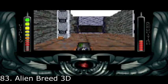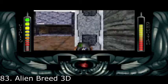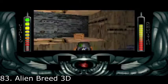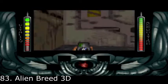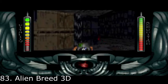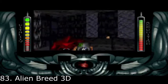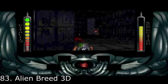Alien Breed 3D gets 83rd place. The Amiga was quite late in getting a Doom port, and software houses released a bunch of Doom clones to fill the gap. Alien Breed 3D by Team17 was one of the best of these clones, and certainly the best game of the Alien Breed franchise. Hard as nails, but with an atmosphere that surpasses even Doom. This is a fantastic first-person shooter that definitely deserves your attention.